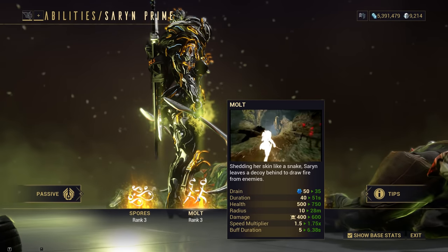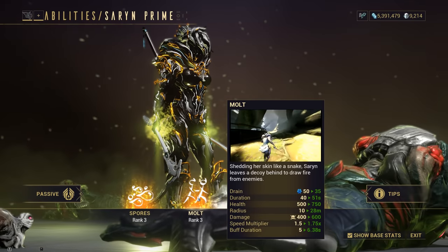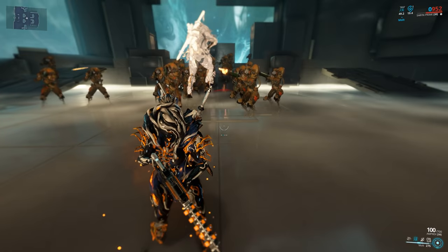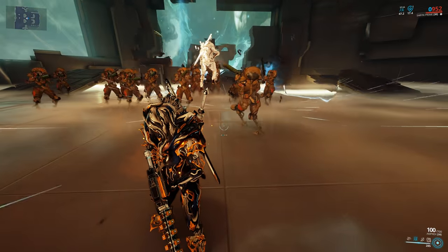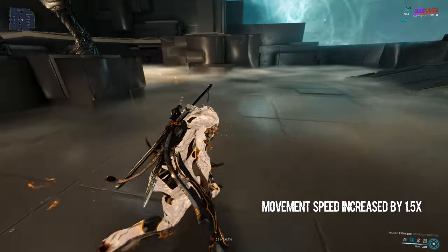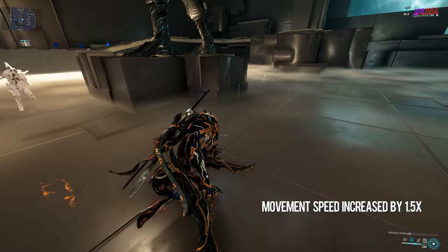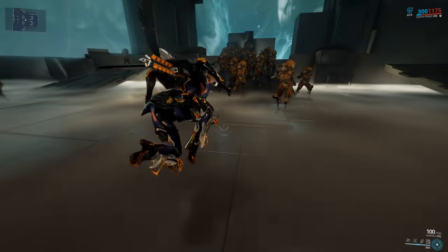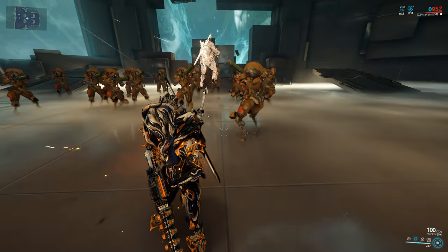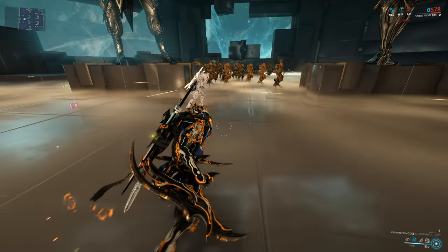The 2 of Saryn is Molt. Shedding her skin like a snake, Saryn leaves a decoy behind to draw fire from enemies. Saryn sheds her skin, removing all existing status effects and increasing her movement speed by 1.5x for 5 seconds, while leaving behind a decoy with 400 shields and 500 health that draws enemy fire for 40 seconds. When deployed, the decoy is invulnerable for a period of 3 seconds, during which all incoming damage absorbed by it is converted and added to its health.